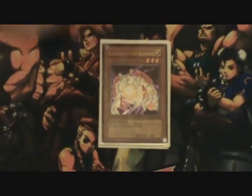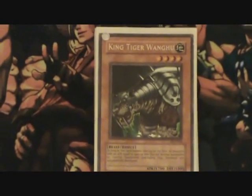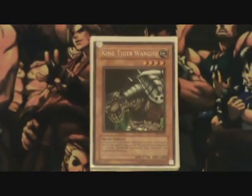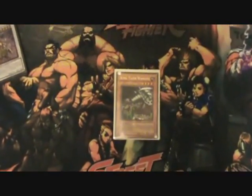King Tiger Wanghu works well alongside Banisher against certain cards. I don't really know any deck this format that doesn't to some extent get hit by this card — Gravekeepers without Necrovalley, Dragunities, Plants, Samurais. They're going to have to get rid of this before they can do all their fun shenanigans. And Fables — oh my, Fables do not love that card. That card basically tells Fables: you suck.